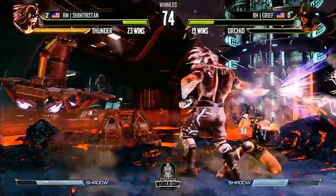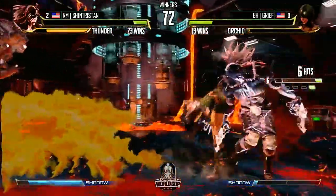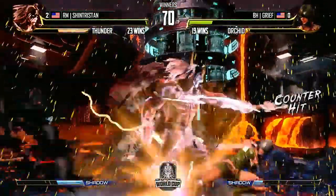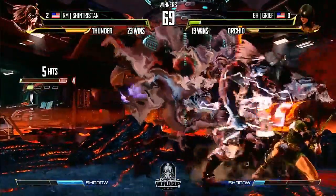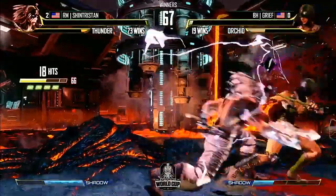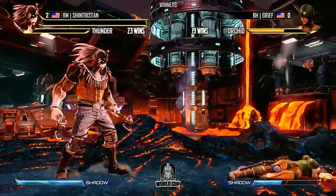Instinct cancel there. Goes low — good blocks from Tristan. That is how you get out of that. Double ender in the corner — he's gonna get caught. He got him! That's a great call from Tristan to go for the counter-breaker. Could he have done crouching short into uppercut? That probably would've hit too fast. At that point you see the hit stop and it's like, forget it, I'm going for it — in the worst case you don't get it, but you're getting hit anyway, so you might as well try.